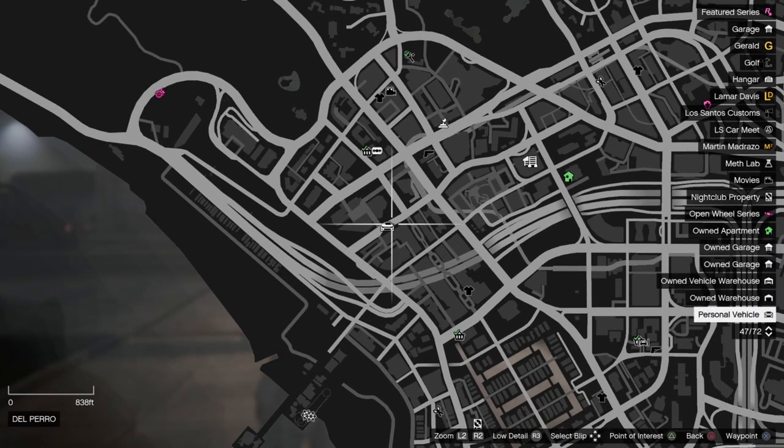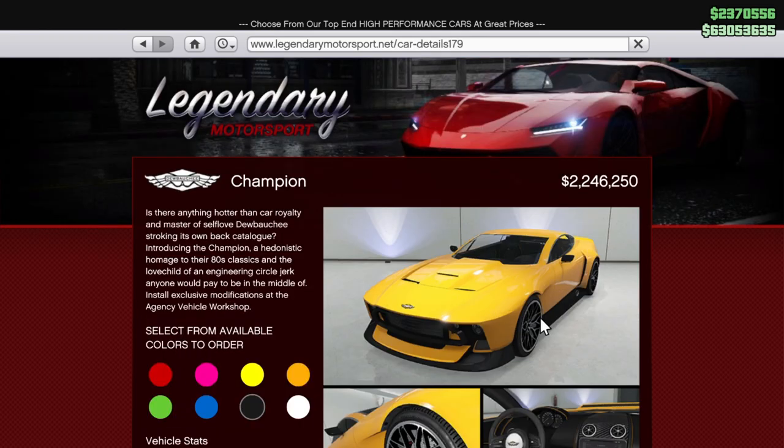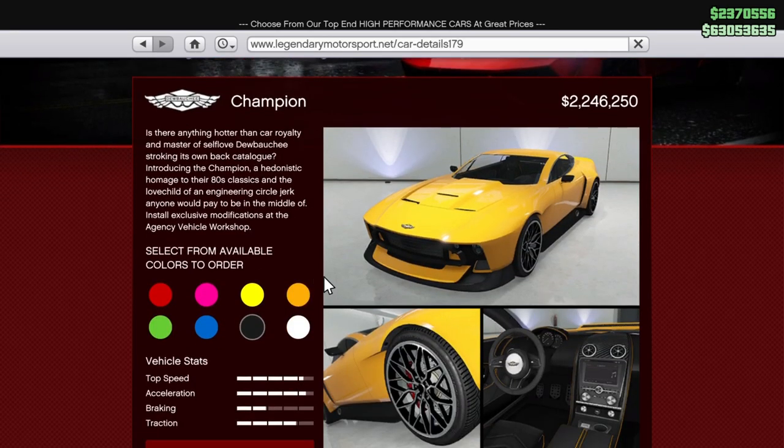You can see on the map that your car is actually where you left it, but your character isn't there, so you can only drive in first person. It's like a self-driving car. One more important thing: the Imani Tech can only be installed on some of the new vehicles from the Contract DLC. For example, for the Champion it says in the description on Legendary Motorsports to install exclusive modifications at the agency vehicle workshop.